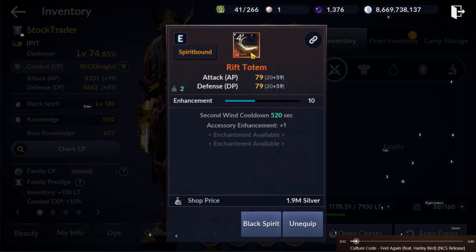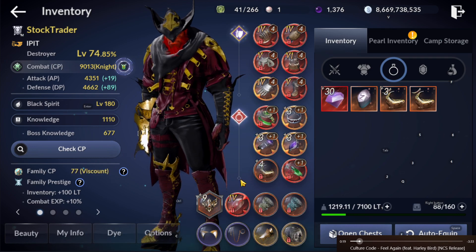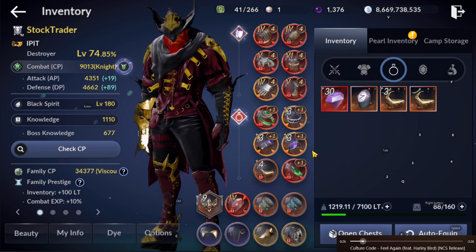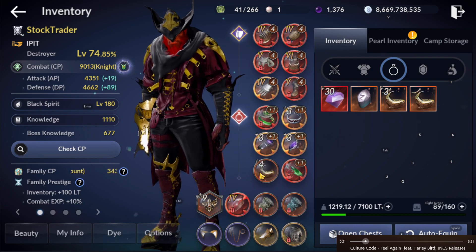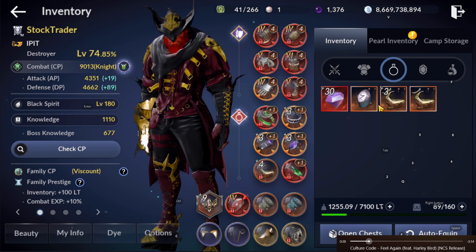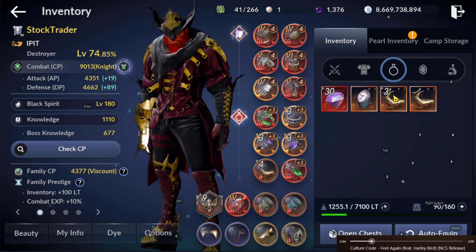The new item we have is the rift totem — I have one at plus 4. I see a lot of players struggling and frustrated with this one. What I do is I have one dummy here: I start with plus 0, I push them both to plus 1 first before pushing to plus 2. Once both are plus 2, then I target plus 3, and once both are plus 3, I target plus 4.